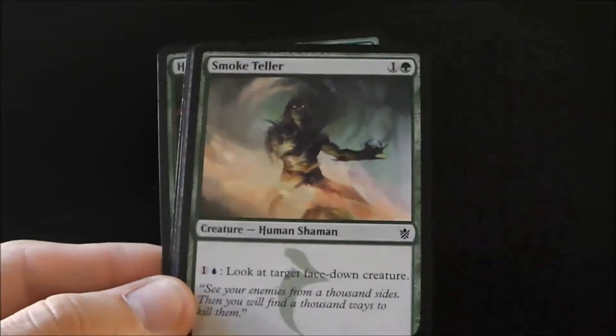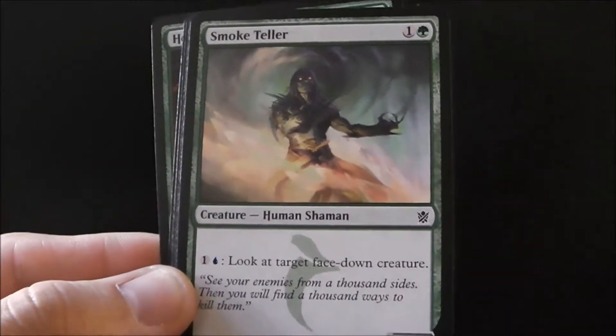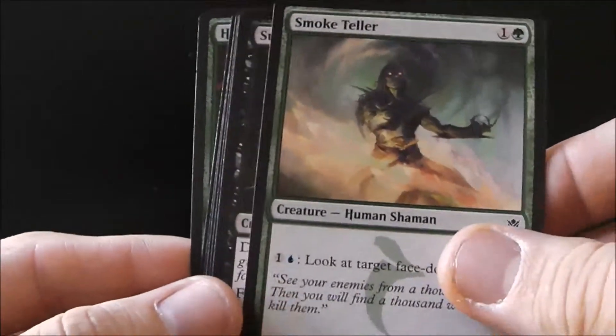Smoke Teller is a bear with an upside — it's a two-two for two, and you can look at target facedown creature. That'd be nice, especially if you're about to use Debilitating Injury, so you know which one's which.